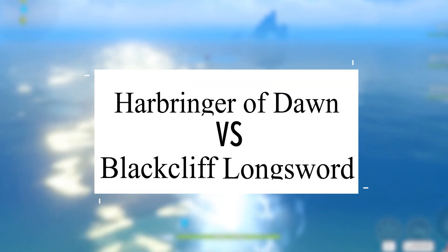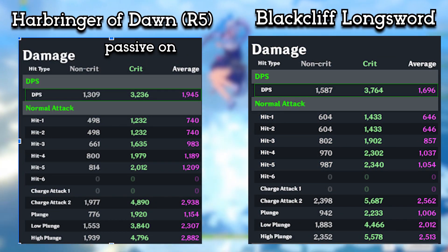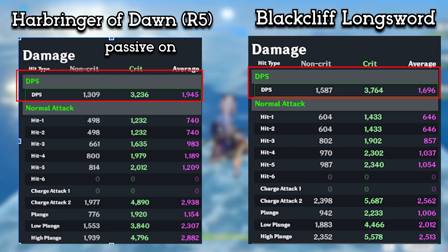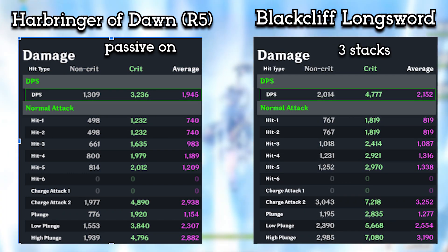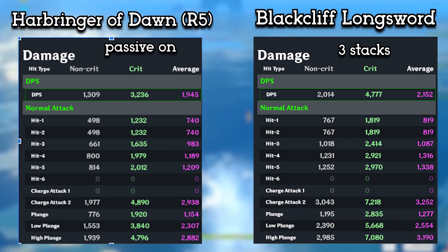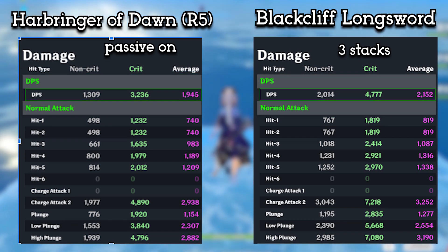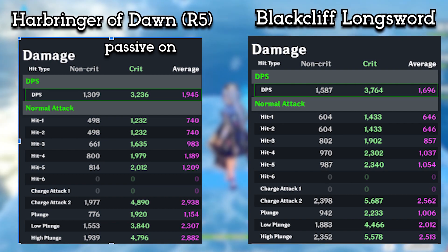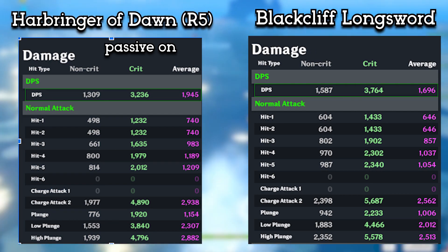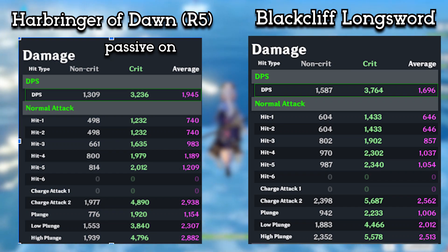After the Flute claimed its victory over the Harbinger of Dawn, now it's time for the Black Leaf Longsword to redeem itself after a humiliating loss against Aquila Favonia. After receiving the calculation results, the Black Leaf surprisingly lost with a DPS of 1696, compared to the Harbinger of Dawn with a DPS of 1945. With Black Leaf on three stacks, this weapon is able to barely win with a DPS of 2152, compared to the Harbinger of Dawn that stays at 1945 DPS. But the Black Leaf's passive is very inconvenient, so we will consider it turned off like on most occasions. The Harbinger of Dawn is able to hit harder on its basic attack, charge attack, skill, and burst damage compared to the Black Leaf Longsword.